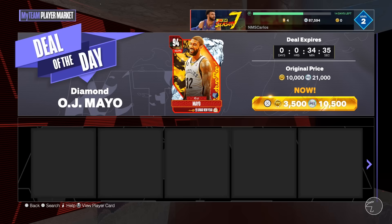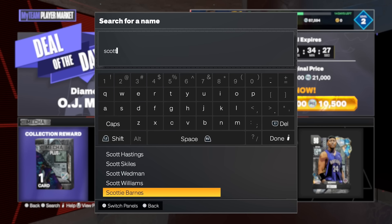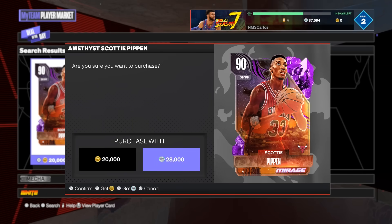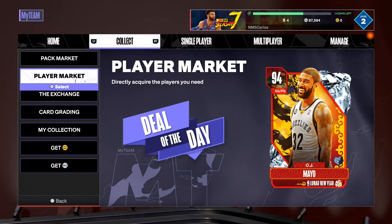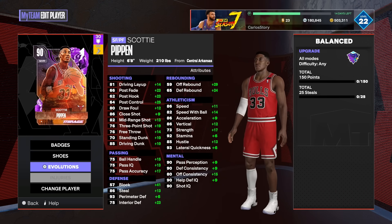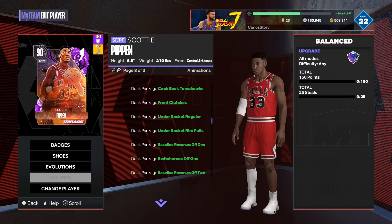Once you buy the player in the player market, all you have to do is pick up Scotty Pippen, go to edit player, put him in, and evo him — that's how it works. Make sure to pick him up right now. The other players also got juiced.